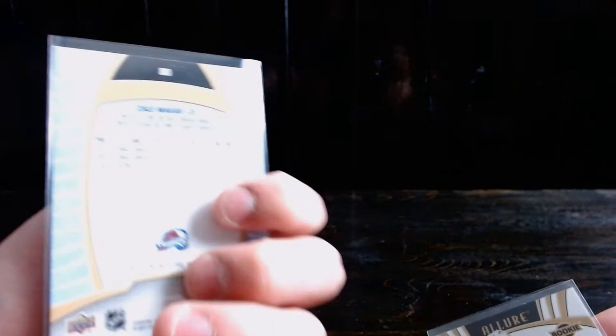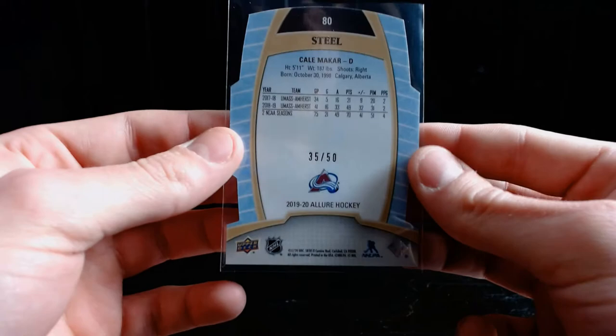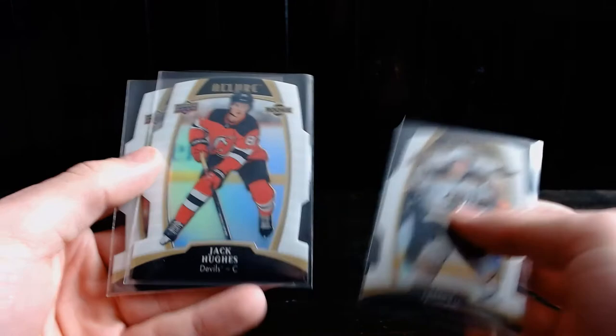Let's go over the pulls. We got some parallels — two red parallels, they're short prints numbered over 100, and another short print numbered over 100. For comparison, we also got a Kale Makar short print number 102 and his base card is number 80. Next, the top 50s: Victor Olofsson, Nikita Gusev, Eric Brannstrom, and Ryan Kuffner. And the big goodies: Kale Makar 35 of 50 — what a pull! Taro Hirose orange slice numbered 2 of 199, Carson Kuhlman red rainbow, Trent Frederick, Jack Hughes, and Noah Dobson white rainbows.